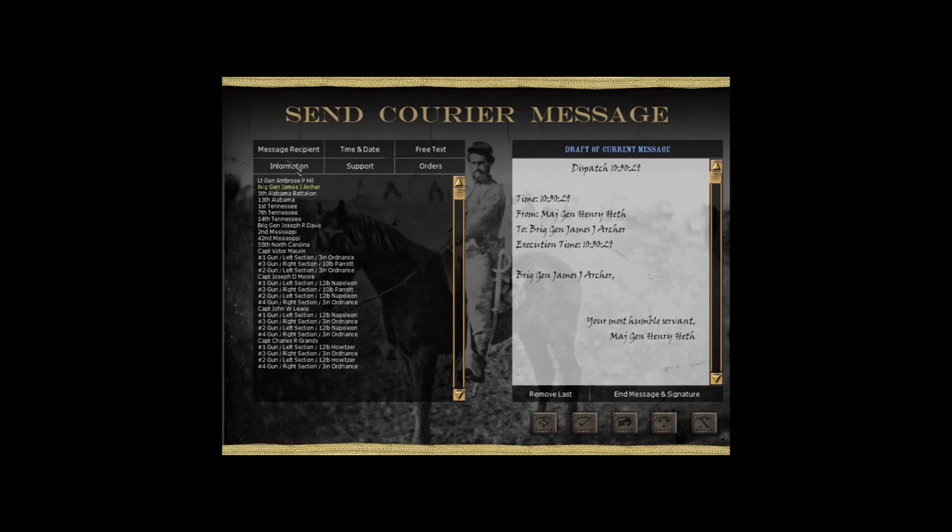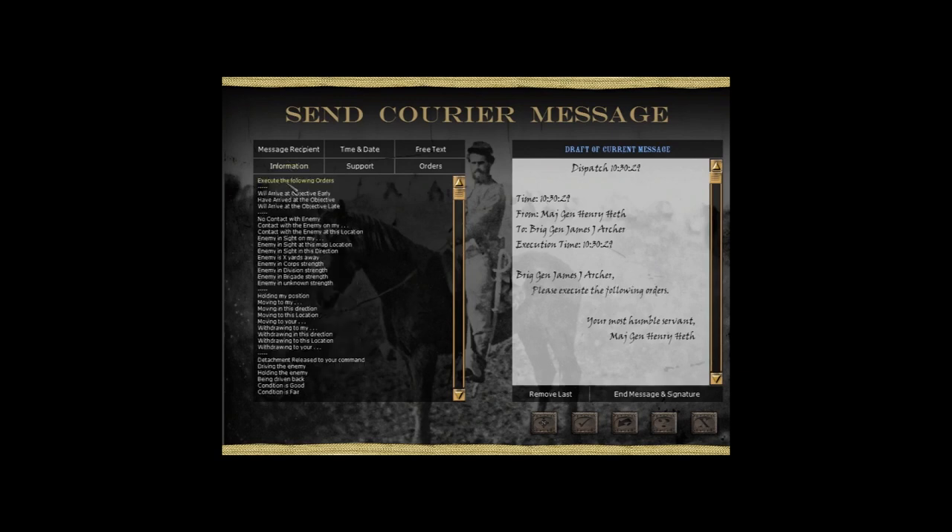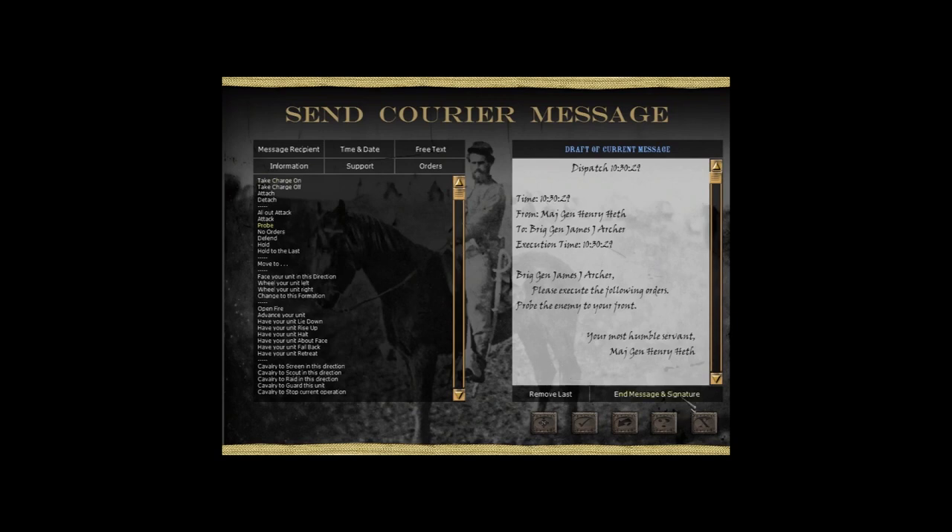What we are going to do first is send a message to General Archer. We can tell him to execute the following orders and probe the enemy to his front. Using some meta-knowledge — I know what's coming, because I am a student of history; it's my major at university — I know that Archer is going to get captured today, or he's going to die. Things are not going to go well because he's not facing what he thinks he's facing.